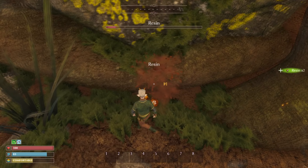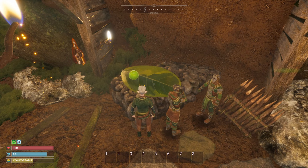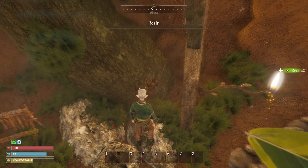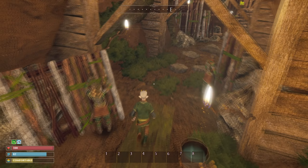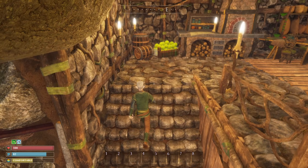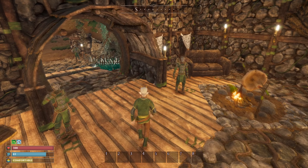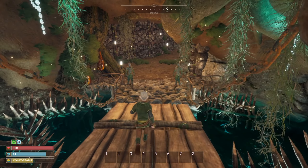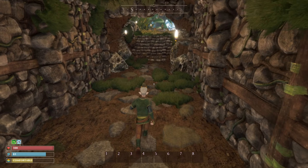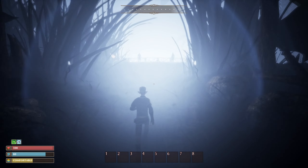Let's grab everything we can. Insect eggs — don't know what they're for, but I'll take them. We can talk to all these guys. You're all saluting me. Let's try and make our way out into the wider world, shall we?